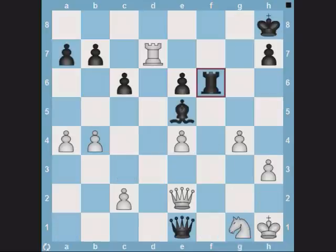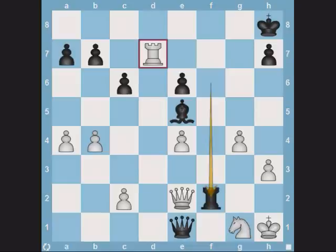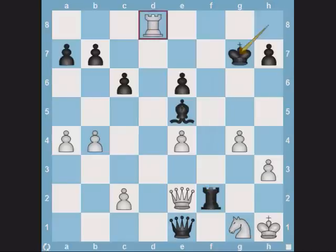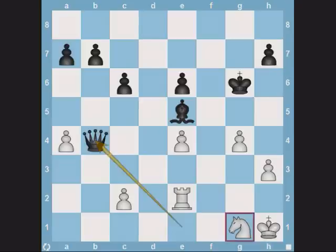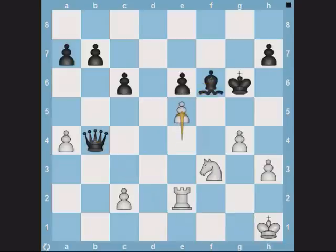Check out this position — it's black to play. Again, white's king has limited mobility. Queen captures queen is tempting for black, but not very fruitful. Consider rook f2, which threatens rook h2 mate. So white cannot play queen captures queen. I put this position into the engine to see white's best continuation from here, so I'll quickly run through the moves. In the end, black ends up at least four points of material ahead and with a superior position.